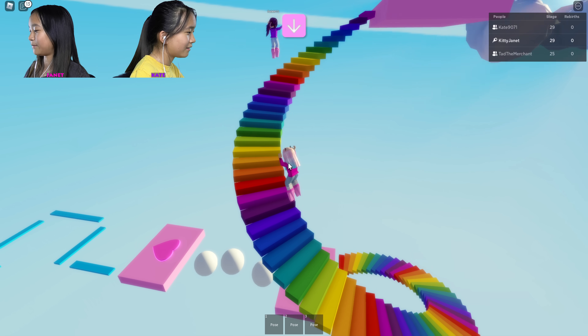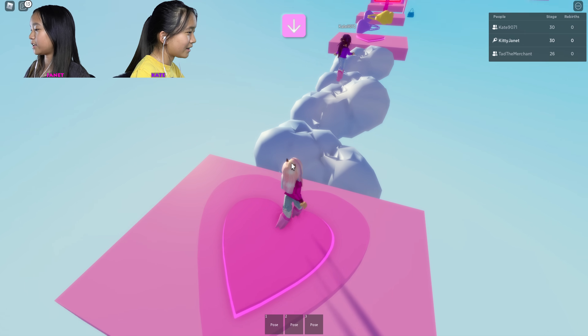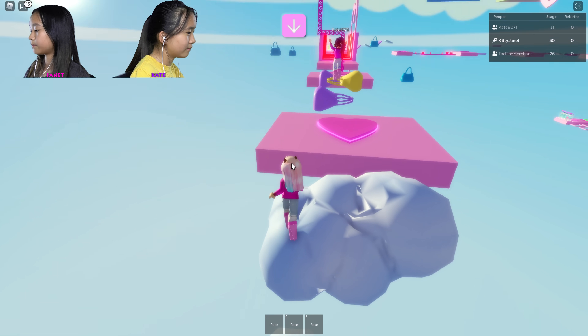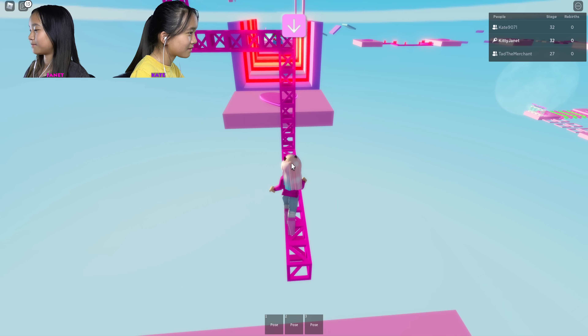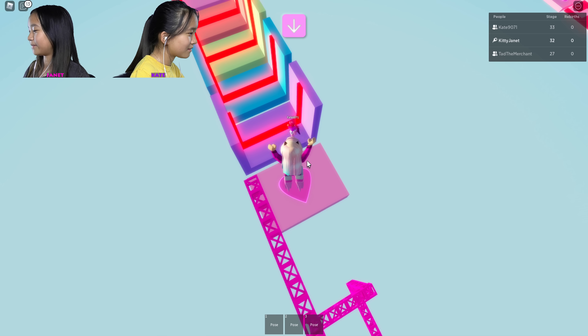I'm just gonna jump because it's faster. Don't copy me! Haha! Stage 30! Ten more stages till our heels grow. Some- bags. Purses. Maybe I can, like, make a little cheat jump here. I don't think you can, but you can try and then you'll die.